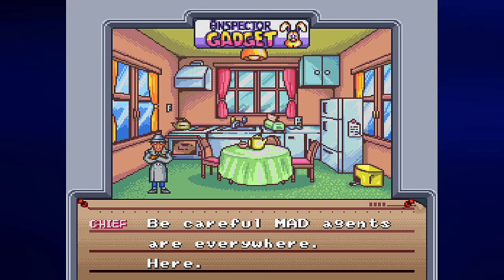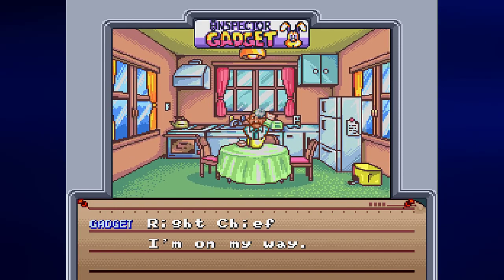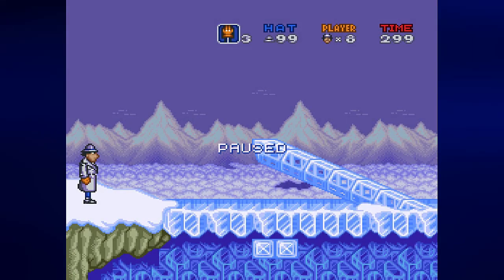Stage complete. The next assignment has more grammar issues: 'Be careful. Mad agents are everywhere. Here.' Not sure if there should be a semicolon or period after 'careful,' but there's nothing there. 'Penny being held in a Swiss clock tower. Rescue Penny from Dr. Claw.' No period at the end. 'This message will self-destruct.' 'Right Chief. I'm on my way.' — same as last time: no comma after 'right,' no period after 'Chief.' Get used to seeing that sentence written that way every single time. And it's on to stage two, which I will handle in the next video. Just like with the original Let's Play, I will be playing one stage per video.